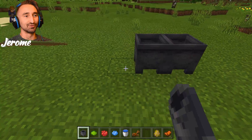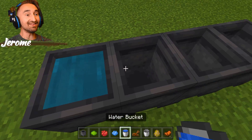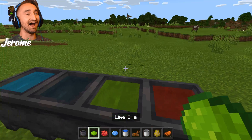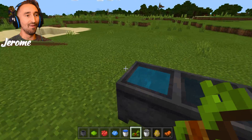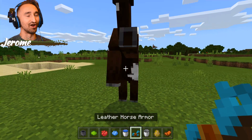So we're on Bedrock edition. We're going to give this a try. Do you have to put it in the water, I'm guessing? That is it — it does work. You put the water in the cauldron and then you can go ahead and dye it whatever color you want. That's crazy. And let's take the leather horse armor. Oh my gosh, guys, it actually works. It actually dyes the horse armor.